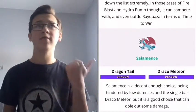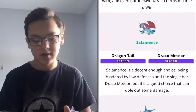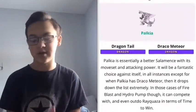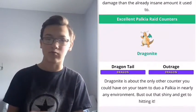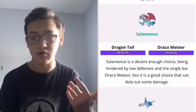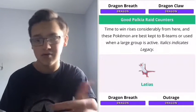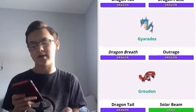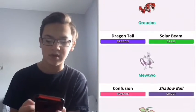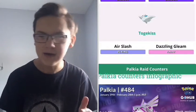Draco Meteor was an exclusive move from around a year ago during the Dratini Community Day — originally for Dragonite, and now being rolled out for Salamence, Palkia, and others. Other top counters include Salamence with Dragon Tail and Draco Meteor, Latias with Dragon Breath and Outrage, Latios with Dragon Breath and Dragon Claw, Gardevoir with Confusion and Dazzling Gleam, Alolan Exeggutor with Dragon Tail and Dragon Pulse, Gyarados with Dragon Breath and Outrage, Groudon with Dragon Tail and Solar Beam, Mewtwo, Flygon, Kingdra, Giratina, and Togekiss.